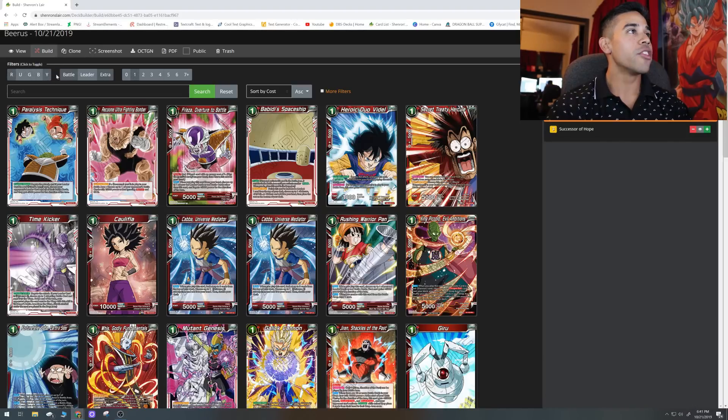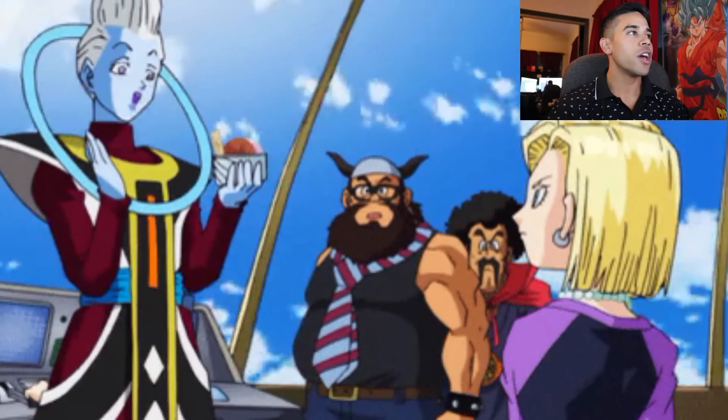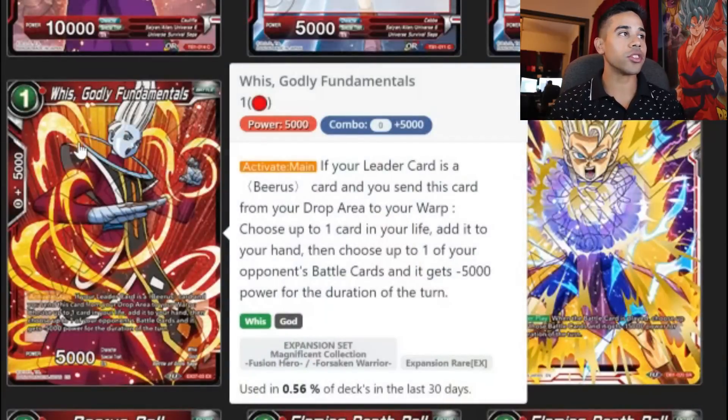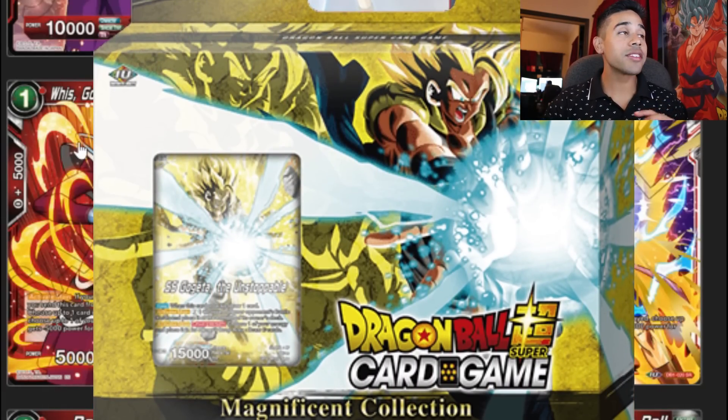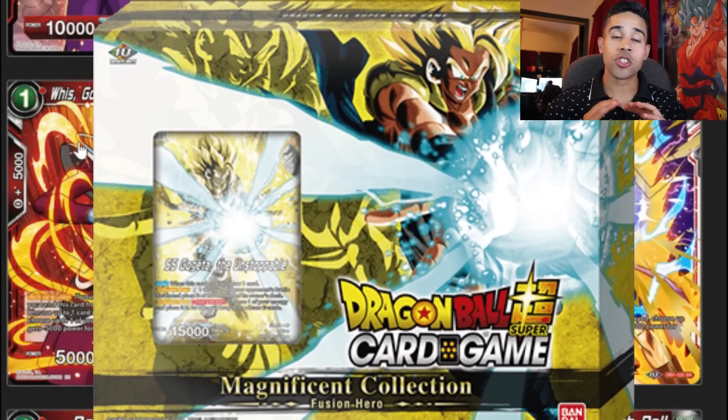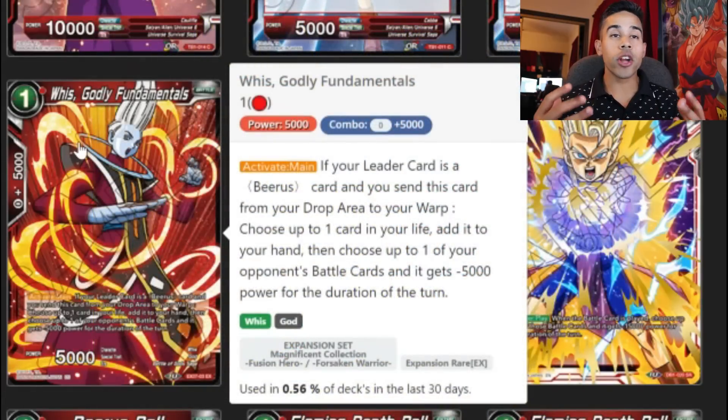Now we're going to get some help from the Angel himself — Whis Godly Fundamentals. This card is exclusive and you can only get it from the expansion set, the Magnificent Collection.